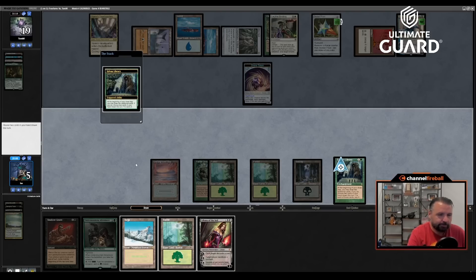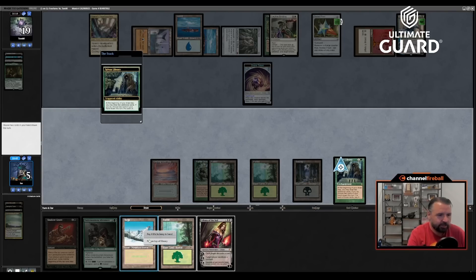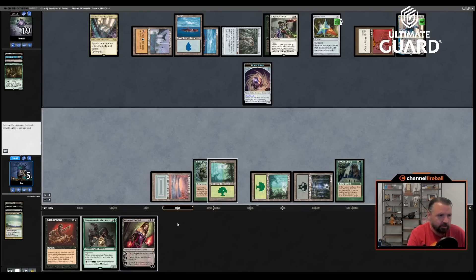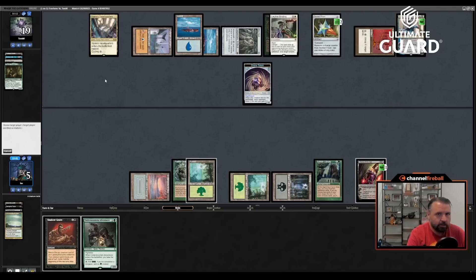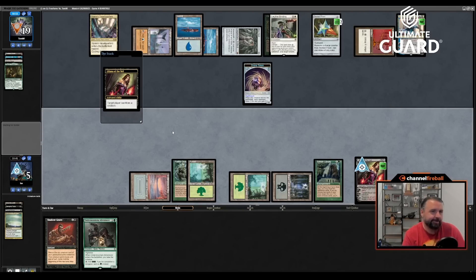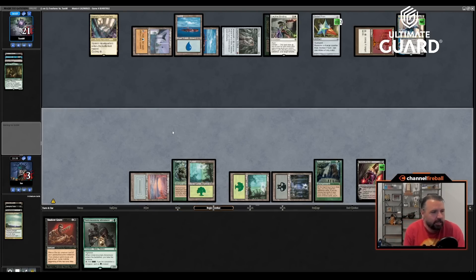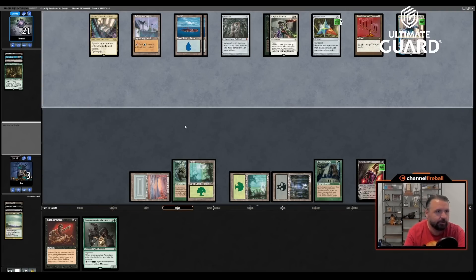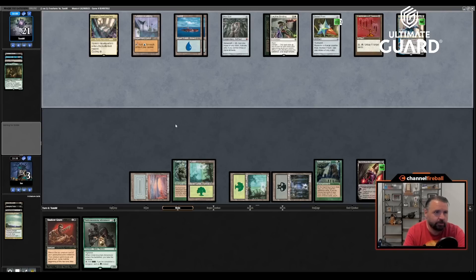One more mana and I could have played Undermount Adventure, gotten the land, played the things — but we weren't at that position. He draws a card, says island, two unknowns. Hoping for a one-turn break from stuff. Knight of the Reliquary. I'll put those back. I guess I'll just play Undermount Adventure.